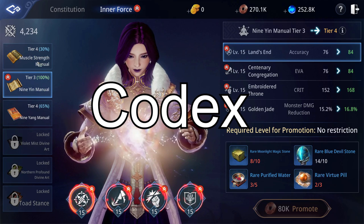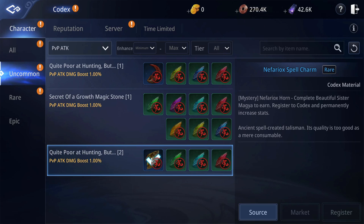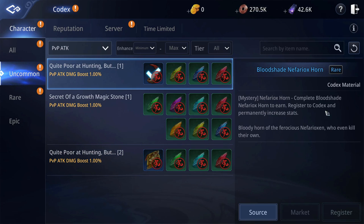Codex: uncommon magic stones are enough to get some extra PvP attack and defense, but if you complete Bloodshade, Nephroxian Horn, Beautiful Sister Magia, the First Sage, and the Nephroxian Pearl Mysteries, you will be able to gain more of each.